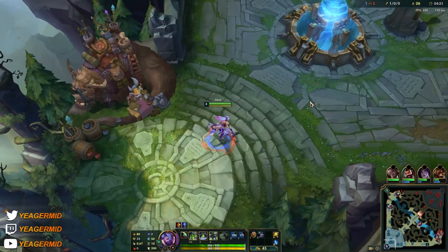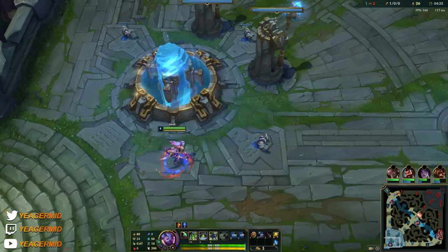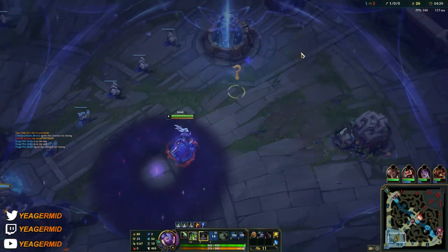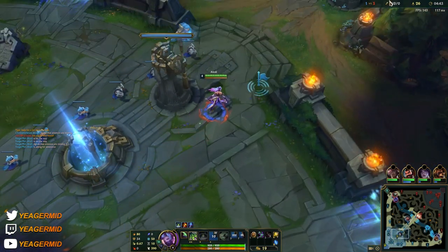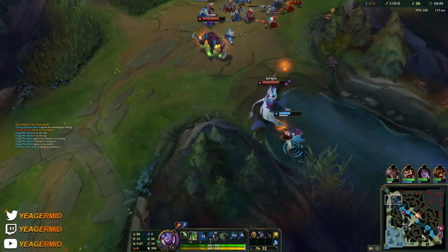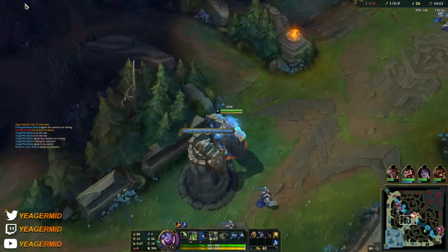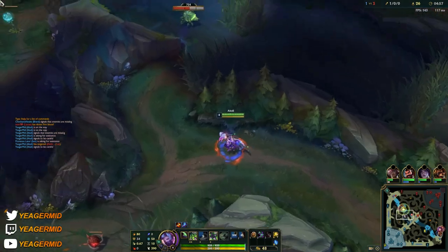We start off with boots, which is especially important in the mid lane because you'll be playing against a lot of mages and champions with skillshots — that's going to help you evade stuff and also give you flat magic penetration. Even if they have a lot of CC, I would still go for Sorcerer's Shoes just because we have double tenacity. We have tenacity in the primary tree and in the secondary one as well, so we already have a lot — any more is not needed.